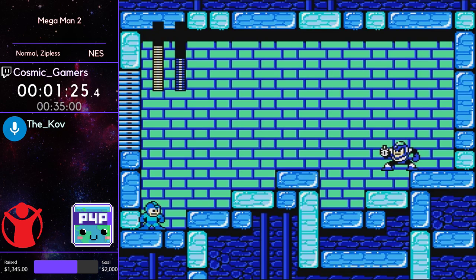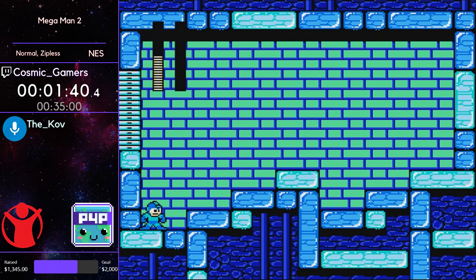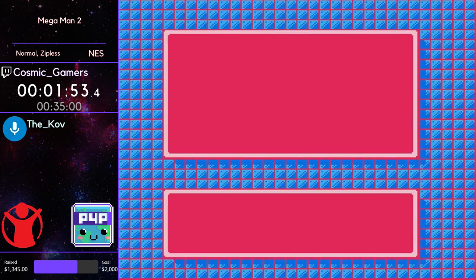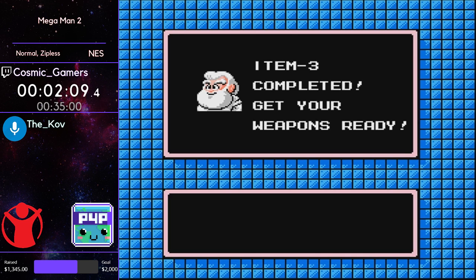Flash Man here is going to pretty much run at you and shoot occasionally after he freezes the screen. Of course, Cosmic was good enough to kill Flash Man before he froze at all. And now we get to the one downside of the US Mega Man 2, and that is the incredibly long weapon get screens.